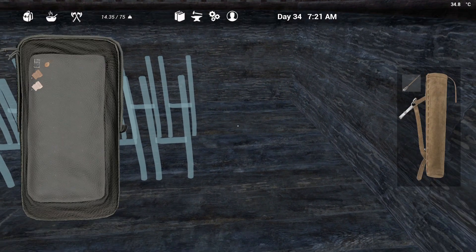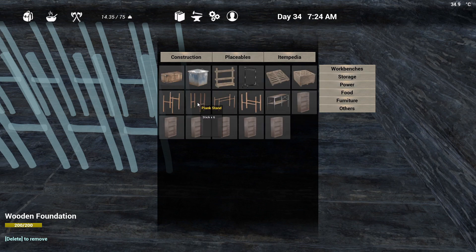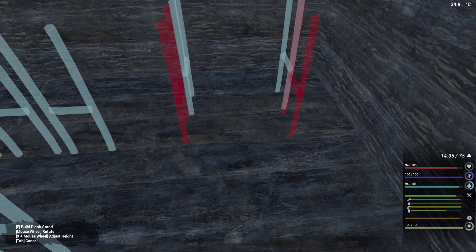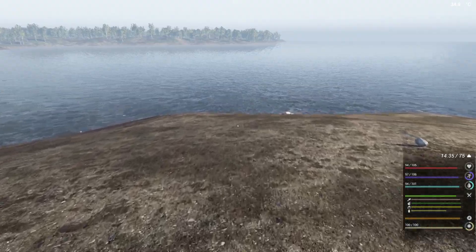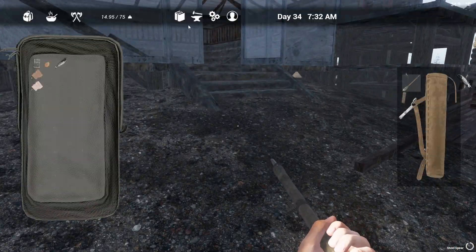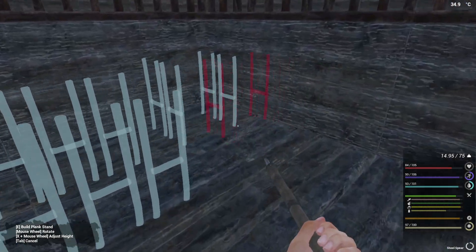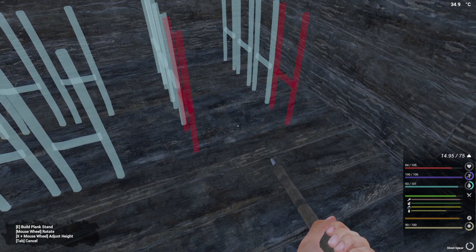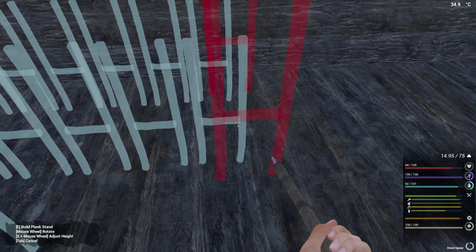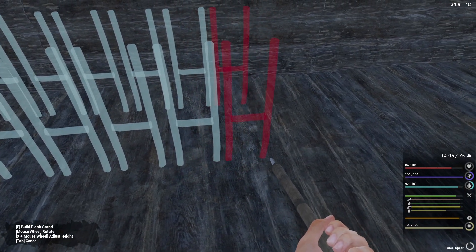I could start putting more back there. Placeable storage. We're just putting it until it turns green — as soon as it turns green we are stopping. It should place at the same distance as all the other ones. That's why we're not going to move them once they're finished.